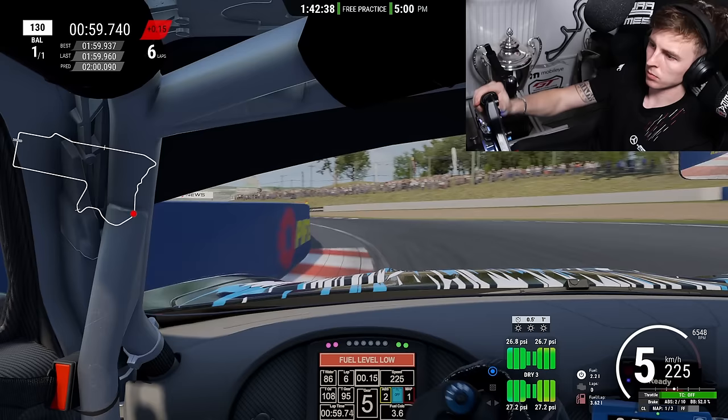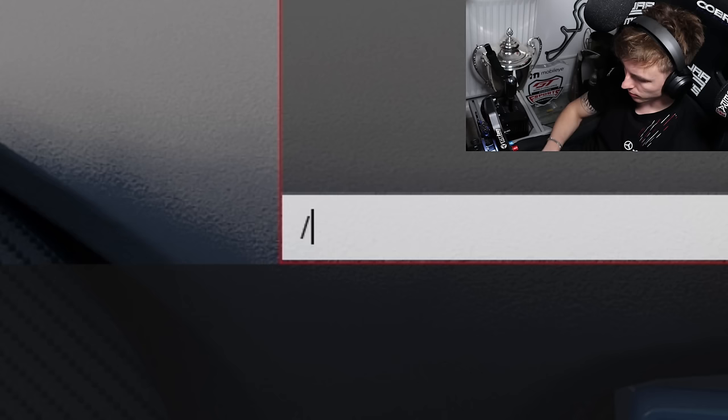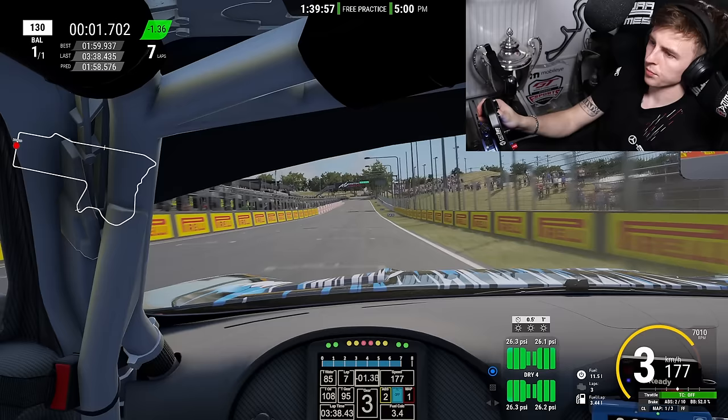That would have been a mid-59 — there's more possible; you can do a high 1:58 as we saw on the leaderboard. Then I decided to change the ballast and take the maximum weight ACC would allow me to remove from the car, which is 40 kilos. I did try more but it wouldn't let me. 40 kilos is a lot — that's half of an average-sized human being — and it makes a big difference.